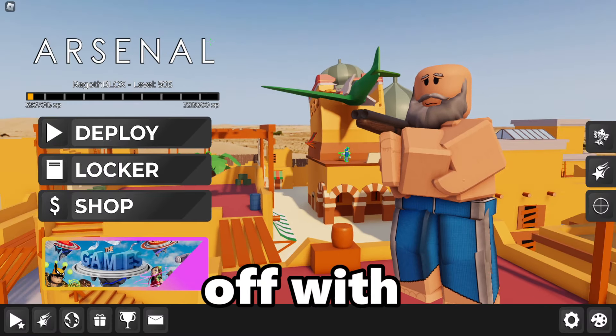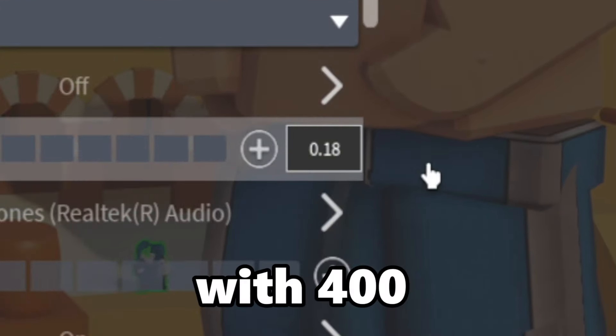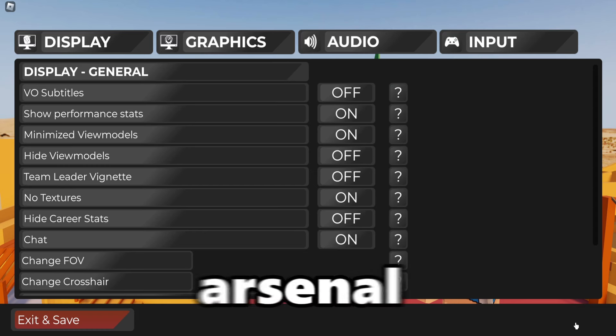Starting off with the mouse sensitivity — camera sensitivity, I use 0.18 with a 400 DPI. Now let's move on to arsenal settings.